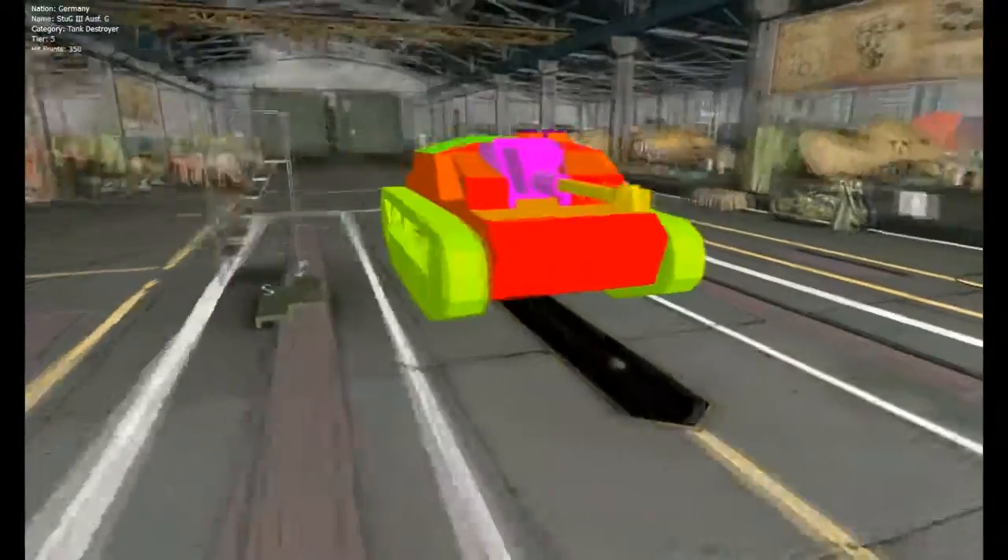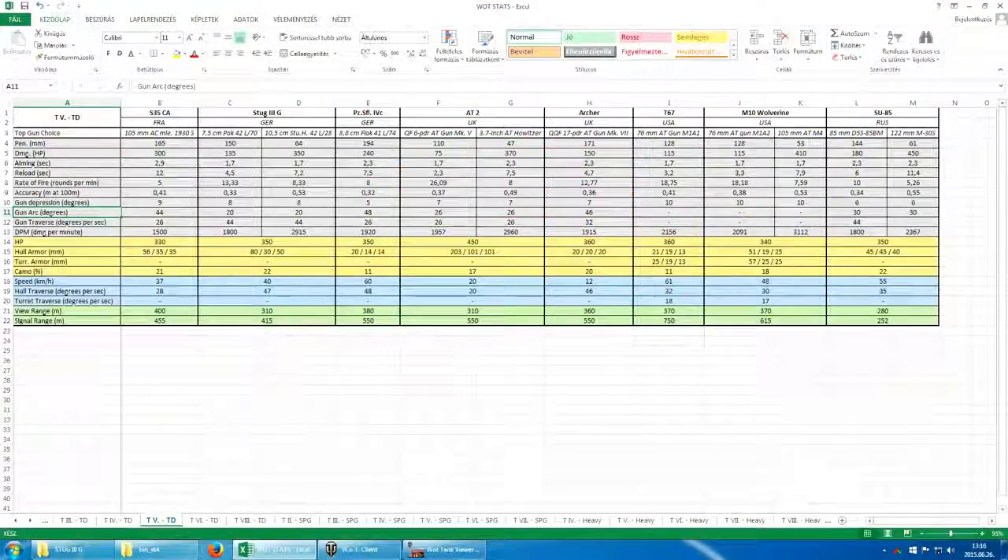Let's also speak about the camo rating, which is quite important for tank destroyers. The StuG 3G has the worst camo rating of its tier, but not by much. You can make it work, especially with camo paint, a well-trained crew, or a camo net. Just be aware that you'll have to be extra careful when firing not to get detected.